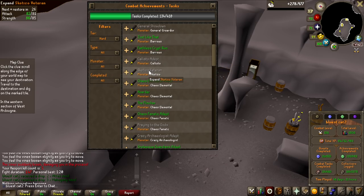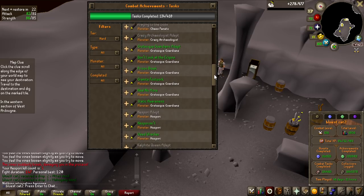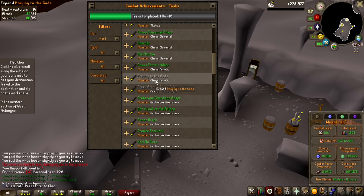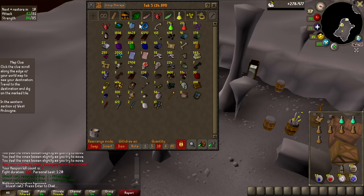On the hard diary there is the Scabaras Veteran, which is 10 Scabaras kills, and there is also the Hespori Adept, which is 10 kill counts. On the Hespori I currently have five, so I'm halfway there. But for Scabaras I only have two kill counts. I do have quite a bunch of totems in the bank — I have six of them, so I can get my KC up to eight, which is not enough, but it is pretty close, and I would like to do that right now.